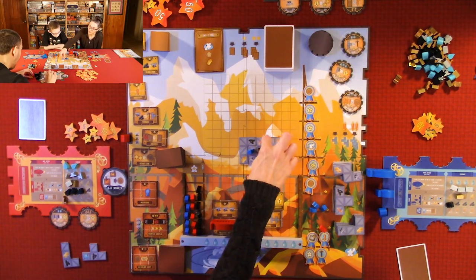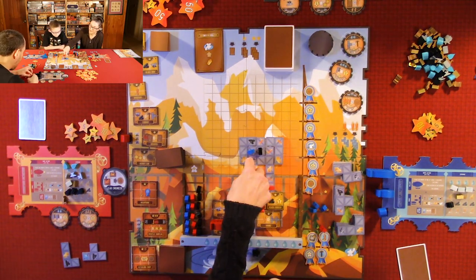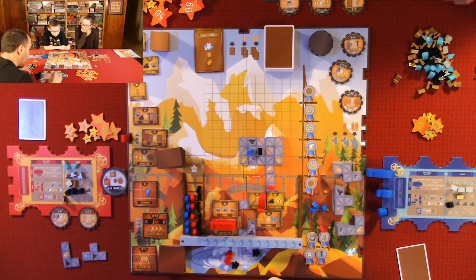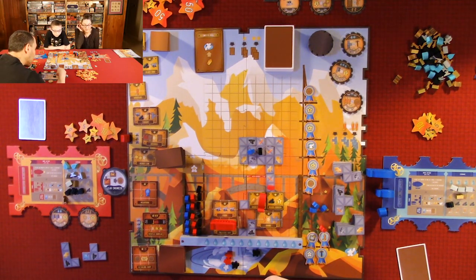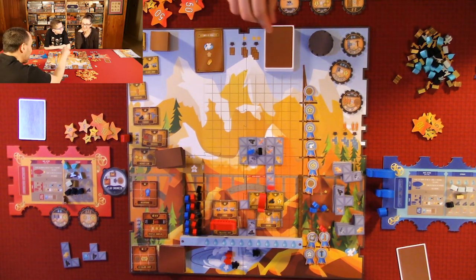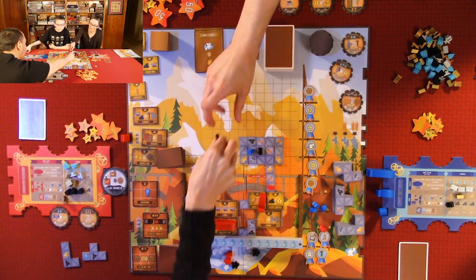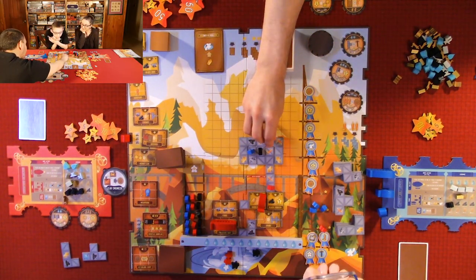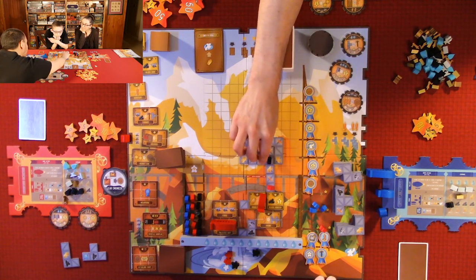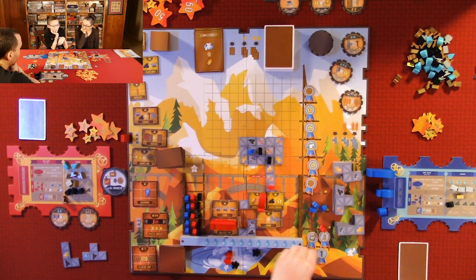I place two more scaffolds — scoring points for the touching edges — and move workers. Quentin also forges and places scaffolds, getting four points, then claims an award that lets him move up two on the tower. You can only redeem one award per turn. He then switches his small point tokens for tens.